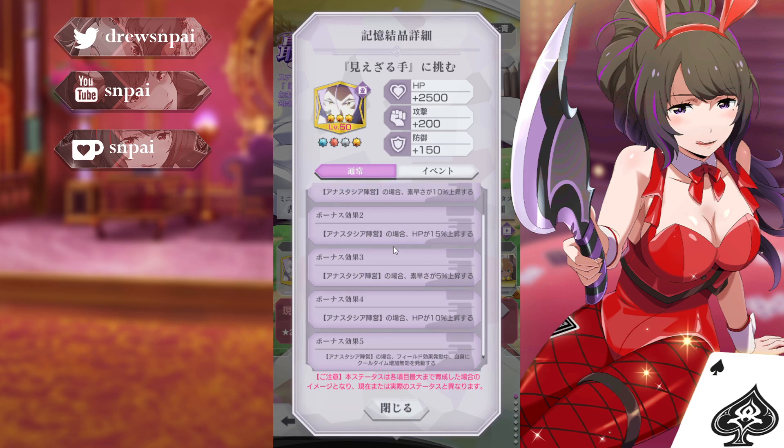His memory is the Anastasia Camp — interesting. So he's got about 15% agility and 25% HP. His passive, according to my Google Translate: while the field effect is active, activate cooldown increase invalid to yourself. So while the field effect is active — which I'd imagine is transgression, since that's what this character is based around — your cooldowns can't be increased. That's actually really strong; that's something you'd expect to see on an actual character's passive.